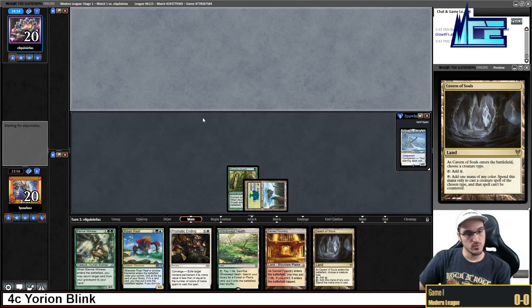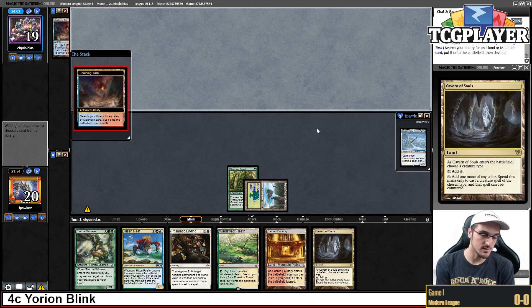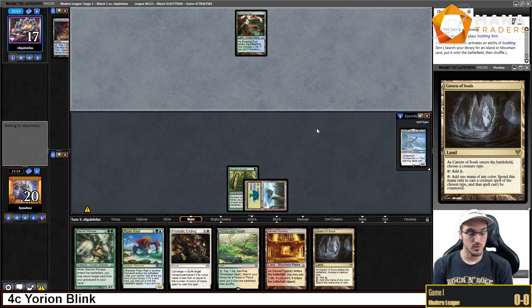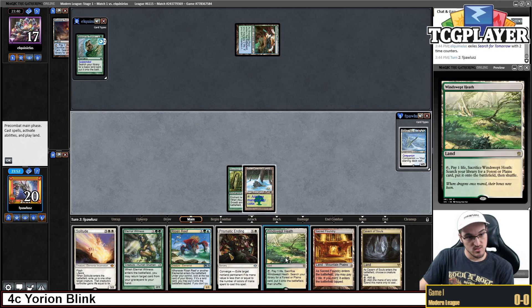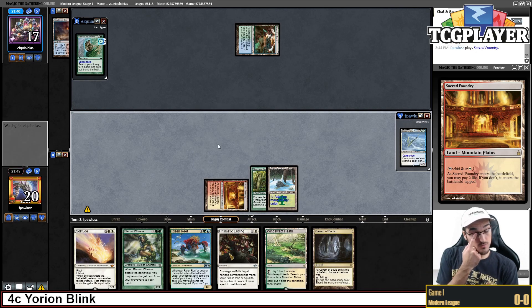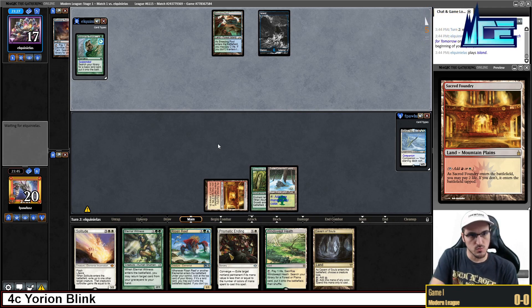It's a little awkward — Eternal Witness doesn't really combo well with Cavern of Souls. If my opponent is playing a counterspell-based deck, I'll want to play the Cavern, and that makes things awkward for Eternal Witness. My opponent cast Search for Tomorrow, so we're playing against some Scapeshift deck. I think we go with a tapped land and pass, then we can go Risen Reef next turn off Cavern of Souls.